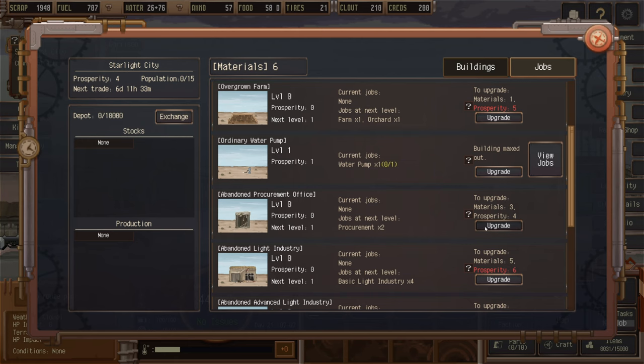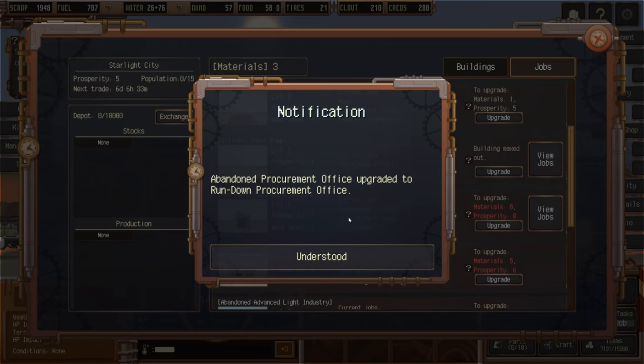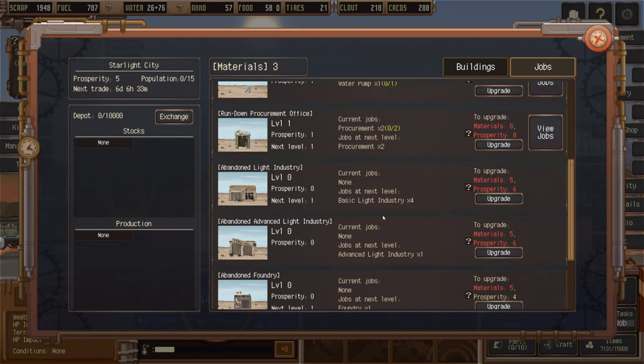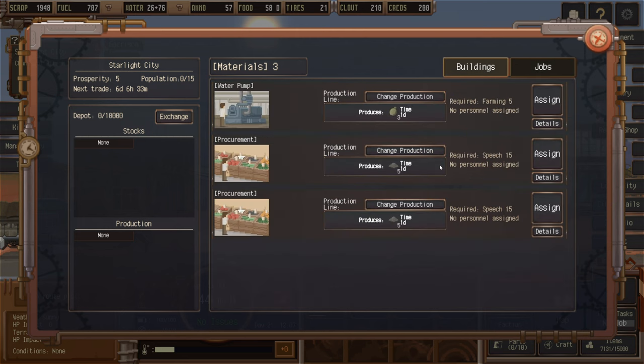The abandoned procurement office is now upgraded to a rundown procurement office. We don't have enough materials to do any of the rundown defenses, and we don't have anyone to man them at the moment. For jobs, we've got the water pump, procurement, and procurement.